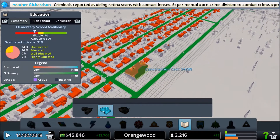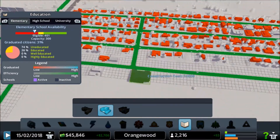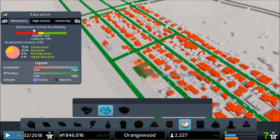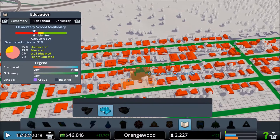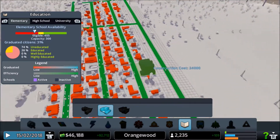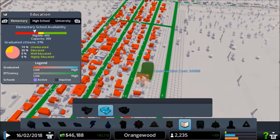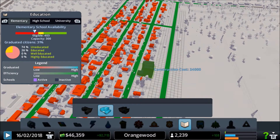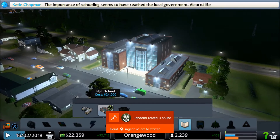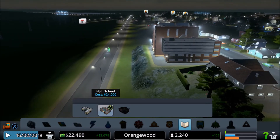Criminals reported avoiding scans - that's okay. Let's see where we should put a high school because we don't have that much space. I don't want to put it right here in the middle. Maybe we can put it here. Let's plop it right here. Damn, this looks amazing. Yeah we have a little hilly area here.